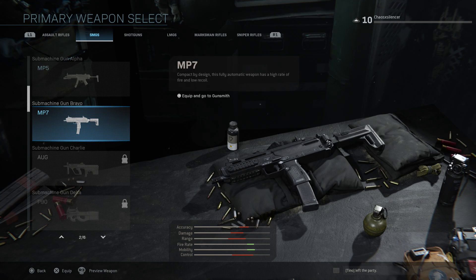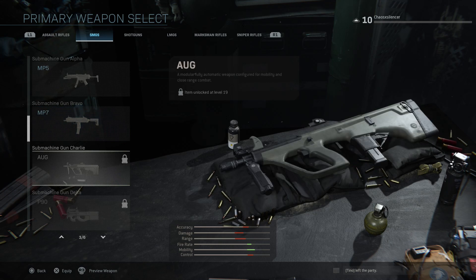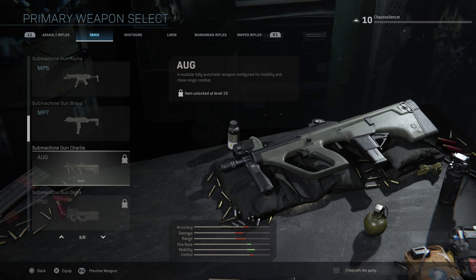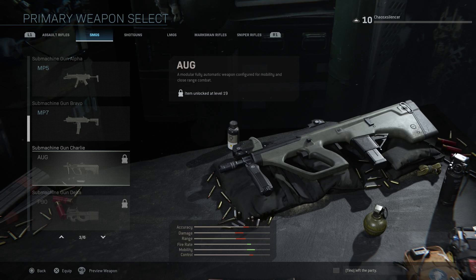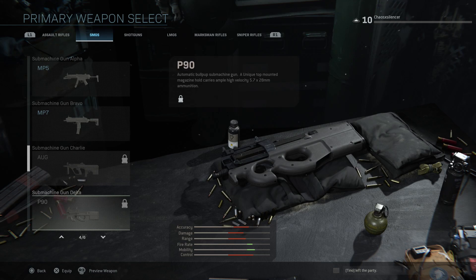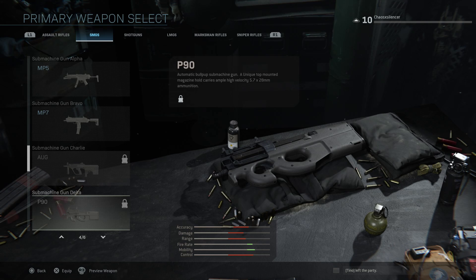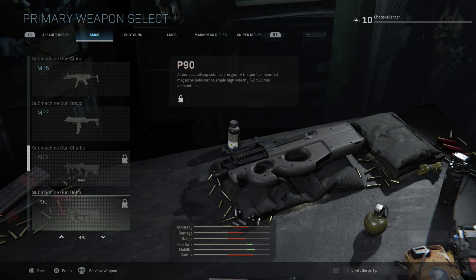The MP7 had a ton of recoil in the early build. It says compact by design, fully automatic with a high rate of fire and low recoil — you're gonna be able to make some nasty variations. A lot of people are running the default AUG with a suppressor on it so you'll see that around. The AUG is in the SMG category, not the assault rifle category, and there's going to be a ton of stuff you can do to it. Then we have the P90 — automatic bullpup submachine gun with a unique top-mounted magazine holding high-velocity 5.7mm ammunition.